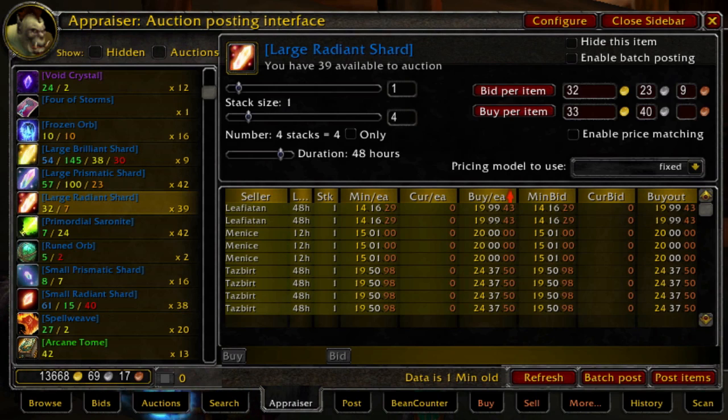The enchants that Large Radiant Shard is used for — just a few of them really — the good ones are the enchants for gloves riding skill, which gives you a speed boost.